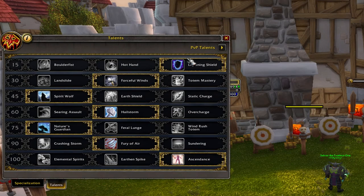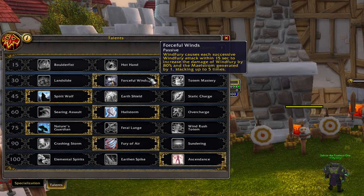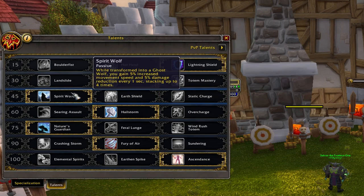In the first row, the best combination is Lightning Shield plus Forceful Winds because they generate a lot of Maelstrom and deal a decent amount of damage. The third one is optional, but mostly I like to use Spirit Wolf because there are some dangerous situations where you're going to have to run or get some damage reduction.